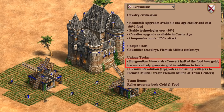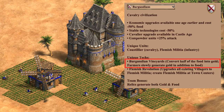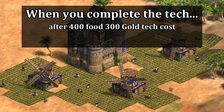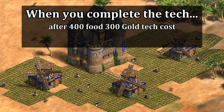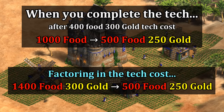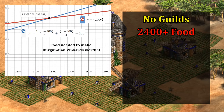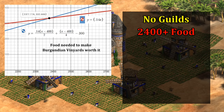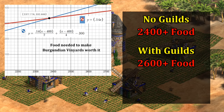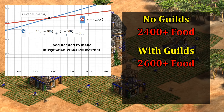Another change for Burgundians: their Castle Age Unique Tech Vineyards went from turning 100% of your food to gold at a 2-to-1 ratio, to now just 50%. Basically, if you have 1,000 food when you complete the tech — after paying its 400 food and 300 gold cost — your 1,000 food turns into 500 food and 250 gold. Remember, this is costing 300 gold, so you need quite a bit of food to make this worthwhile. You'd actually need about 2,400 food or more to make this a better choice than selling at the market without guilds, and more than 2,600 to make it better than selling food with guilds — all of this was just to break even and essentially get nothing out of the tech.